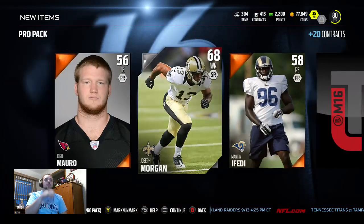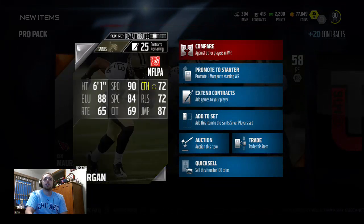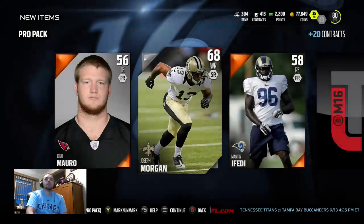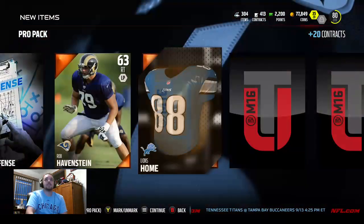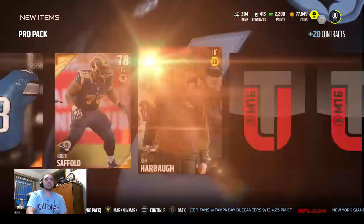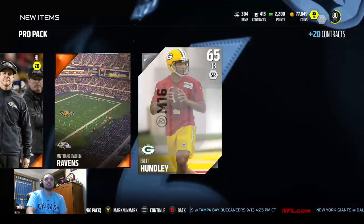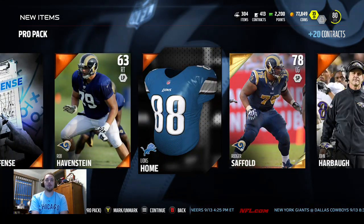We get Josh Morrow — he might be going for a little bit of coin, not sure. Let's check his stats: 61 speed, decent speed, catching isn't the greatest, not going for much. Keep going down here. Our gold card is a Roger Saffold — I think I might already have him. Don't know if he goes for much.